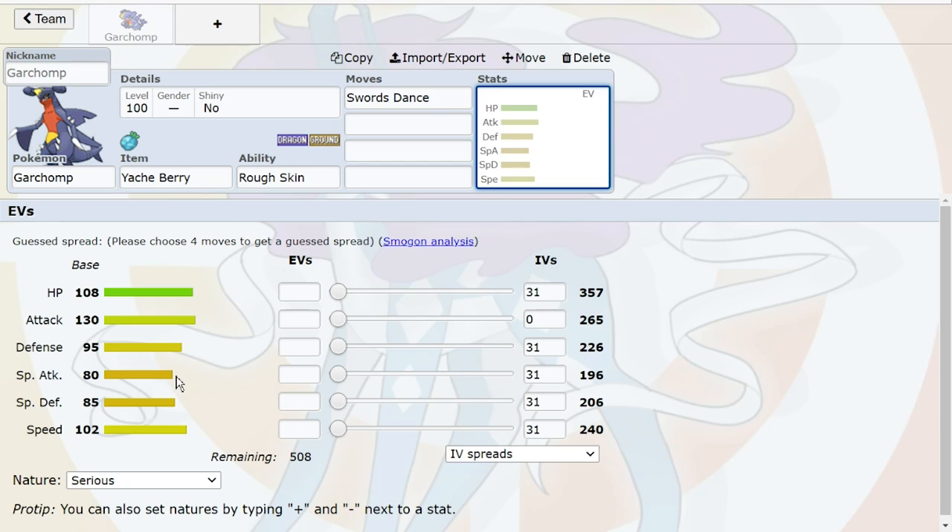When we talk about EVs — if we want Garchomp to do its best, the classic EV spread that won't fail is to always go a plus Speed nature so you have the highest chance of doing what you want. For a Swords Dance Garchomp, basically almost always run Jolly or Naive with Fire Blast to deal with Skarmory — you'll almost always go max Speed. This allows you to get Speed over Flygon, Jirachi, base 100s and lower, and speed tie with opposing Garchomp.